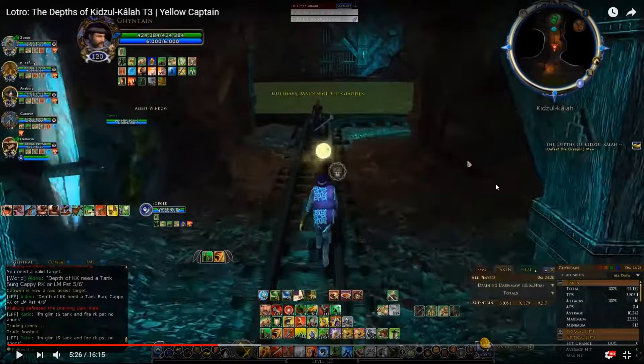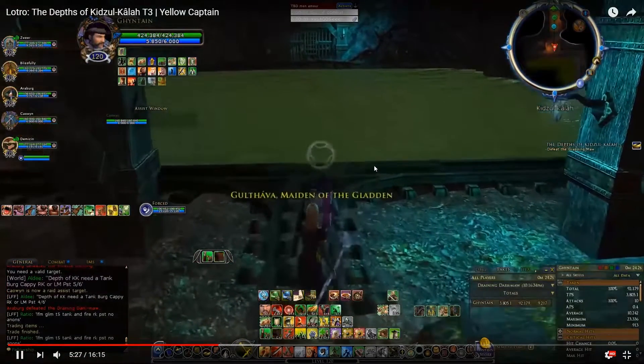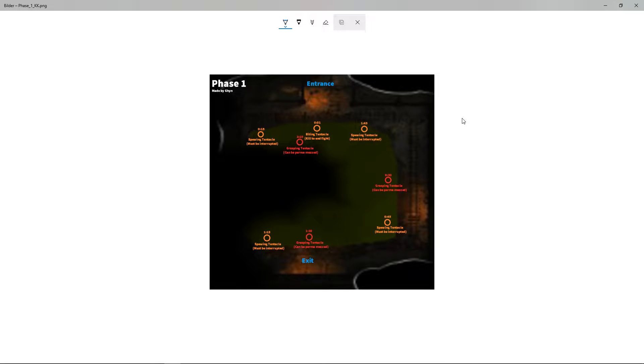We now arrive at phase 1. We enter this room — this is the entrance — and in front is a big pool of water, with land on the left and in the back. Before explaining the fight, I need to mention there's a challenge mode at the last boss. If you only kill the biting tentacles in the two phases before the last boss, you activate challenge mode, which gives you extra mechanics at the final boss. The strategy here is to kill the spewing tentacle that spawns up to 15 seconds in, in order to not get challenge mode.